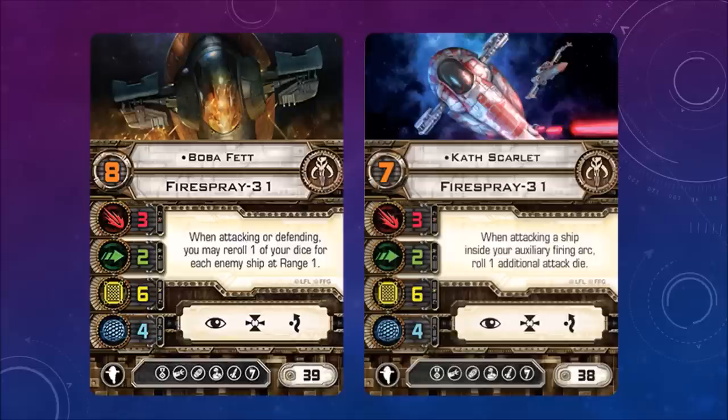Cath Scarlett — when attacking a ship inside your auxiliary firing arc, roll one additional attack die. So Cath Scarlett seems to prefer having ships behind her. Whenever ships pass each other and turn around via K-turn, it seems like she'd want to keep her rear arc facing somebody. Costs are 39 and 38.